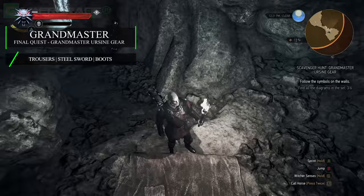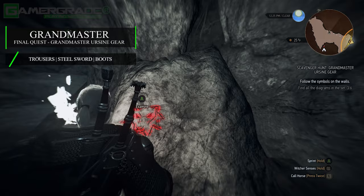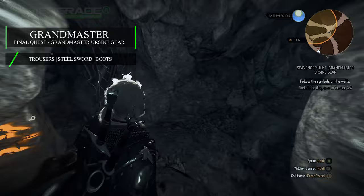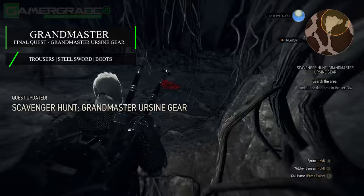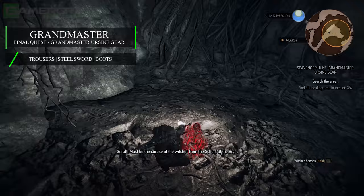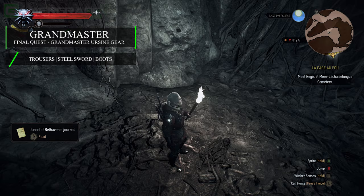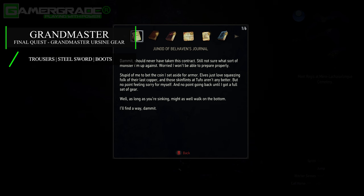Go ahead and use your witcher senses to reveal the symbols on the walls and use them to navigate your way through the winding tunnels. Keep pushing forward and when you reach the junction shown here, drop down from the ledge and head left away from where the stream runs. If you instead follow the stream to the right, this will lead into a giant lair allowing you to complete the Tofu monster contract. For now, continue left and head into the small room at the end, which contains the skeletal remains of the Bear School witcher. Examine the corpse to loot the final three grandmaster diagrams for the trousers, steel sword and boots.